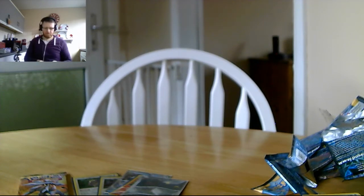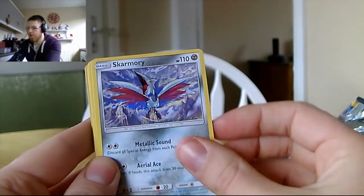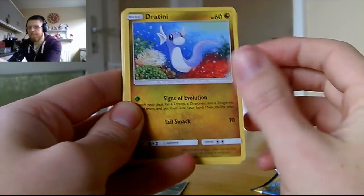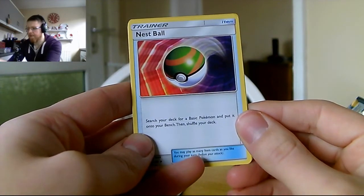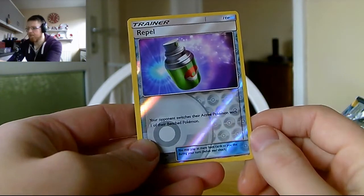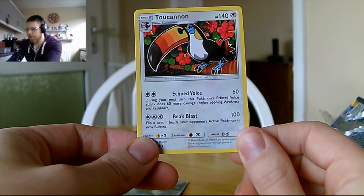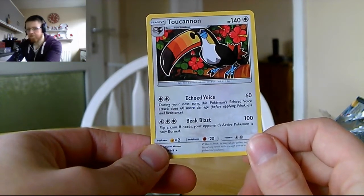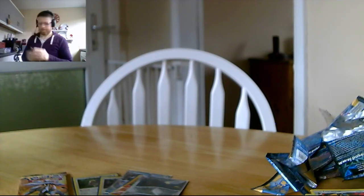In the next pack we've got Cutiefly, Skarmory, Bounsweet, Alolan Diglett, Dratini, psychic energy, a Rotom Dex, Nest Ball — search your deck for a basic Pokémon and put it onto your bench — a Dartrix, a reverse foil Repel, and the rare is a Toucannon with Echoed Voice — does 60, next turn does 60 more. Beat Blast does 100, flip a coin, if heads your opponent's active Pokémon is now burned. Still learning about the burn status in this TCG!